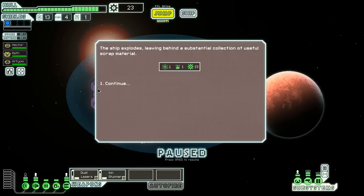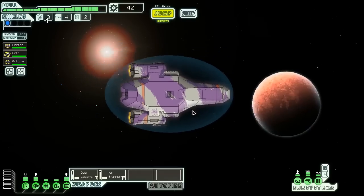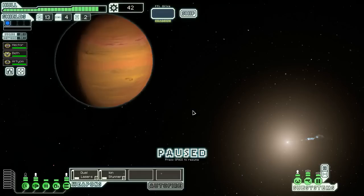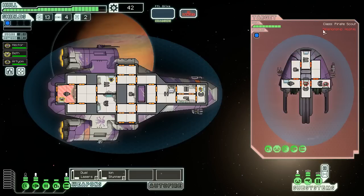That ship is dead. The flat cannon is scary because the flat cannon Mark I apparently charges at exactly the same rate as the dual laser, which seems super unfair considering how much better the flat cannon is. Though I guess the flat cannon isn't necessarily better because some shots that don't hit systems won't do hull damage. Still seems a little dubious to me.